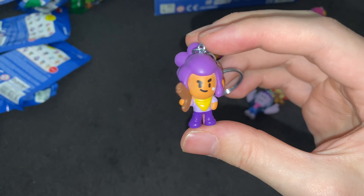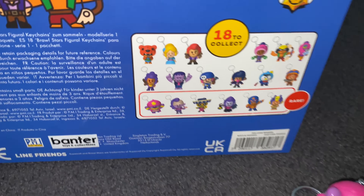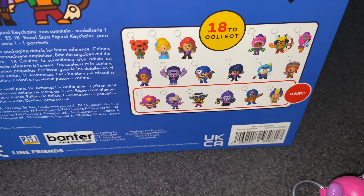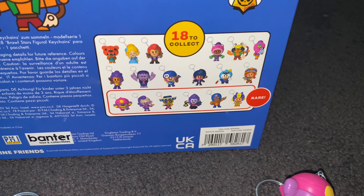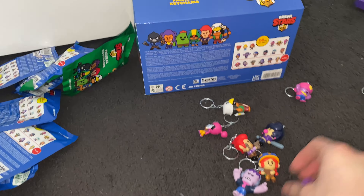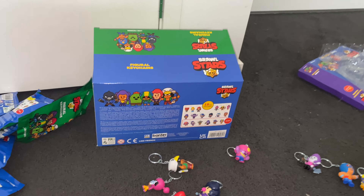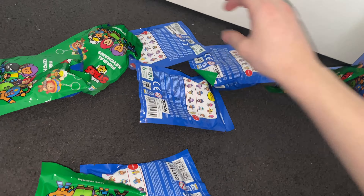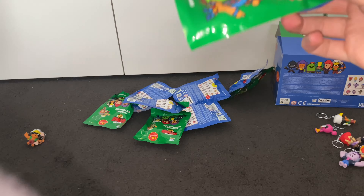On to the next pack — we have a Shelly. What do we still need? We don't have Nita, we don't have Piper, we don't have Rosa, we don't have Penny, we don't have Mr. P, we don't have Ems, and we don't have Poco. So we need 7 more, and we have 10 packs left — there's a chance guys! I did get this whole display enclosed in the store, so let's check if we truly get every single character. I'm sure it's randomized, but you never know.